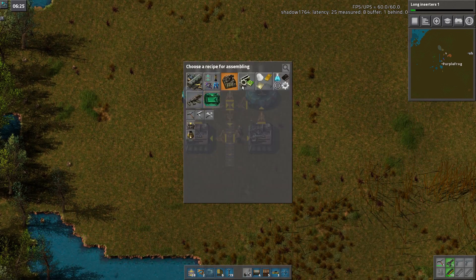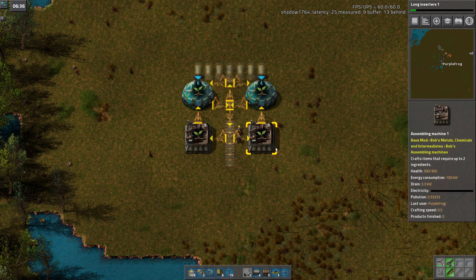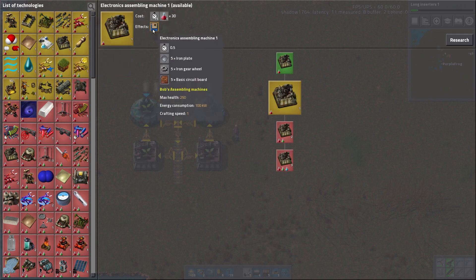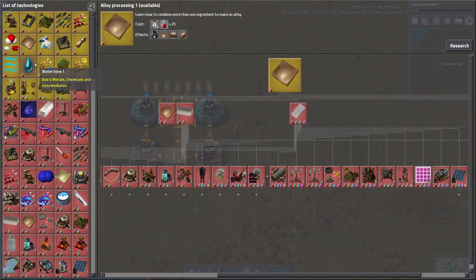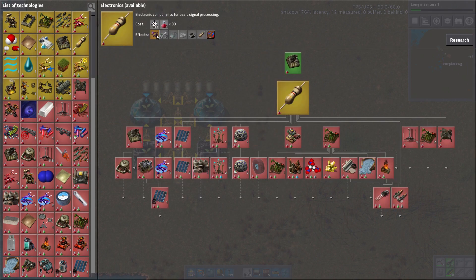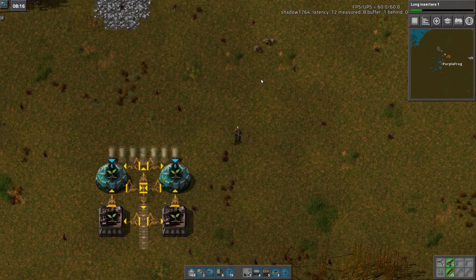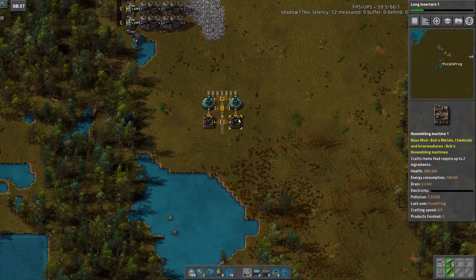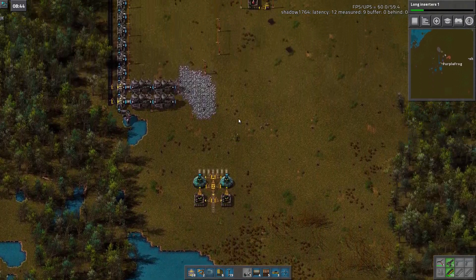What gives you... I need whatever the hell gives you... I need smart inserters. Electronics. I really need to set up a proper science setup, but I can't because we don't have a bus yet. We at least need to double the science. This is crazy.